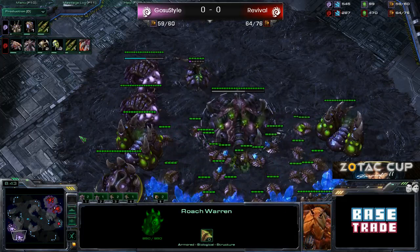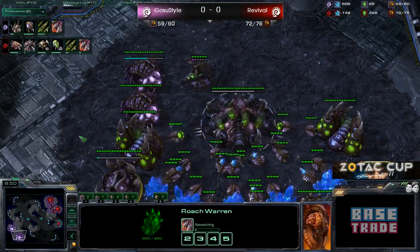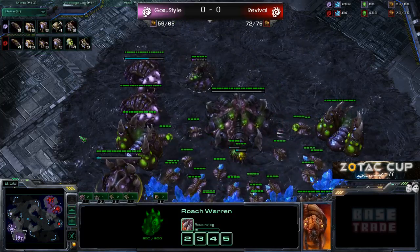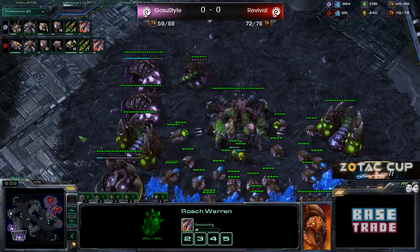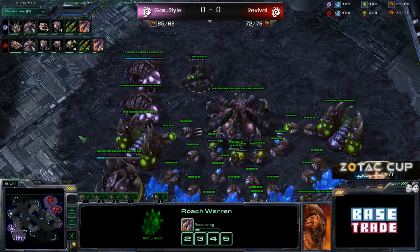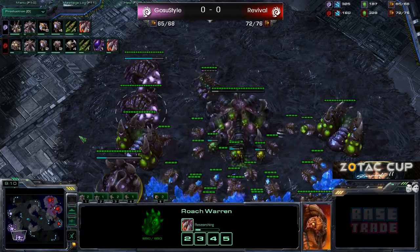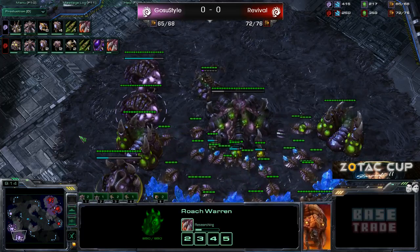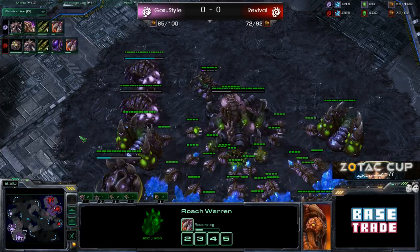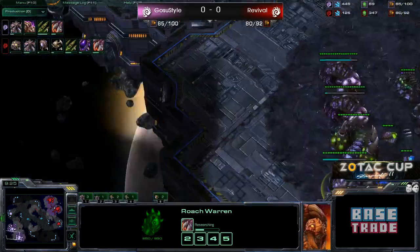Hydras coming out of Ghost-Due style — interesting choice, especially because his Roach count is not that high right now. He only has four on the field, and straight Hydra does not beat straight Roach. Hydras are kind of like Protoss units in the Death Ball that aren't Zealots — when there's no Zealots in front, the Death Ball melts. Hydras have crazy damage but they do not have a health pool. You need the Roaches to protect the Hydralisks.